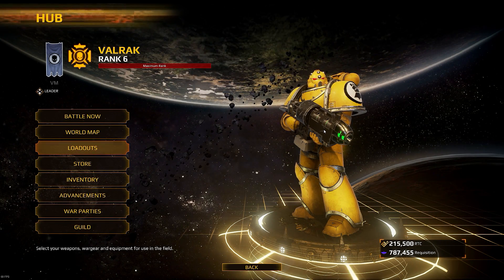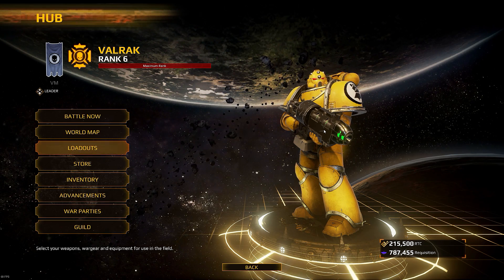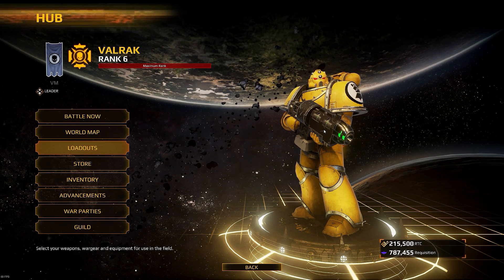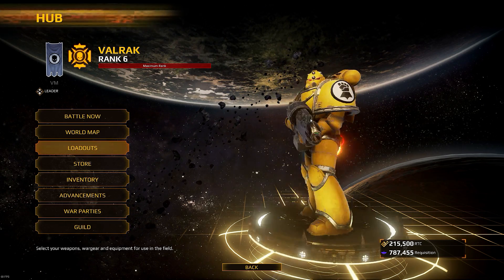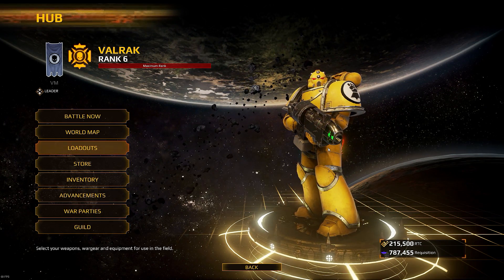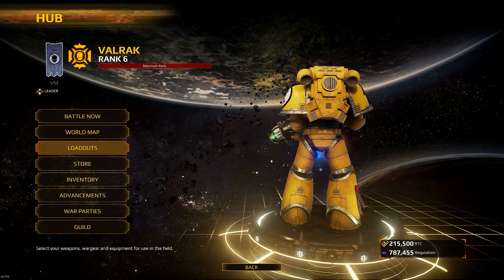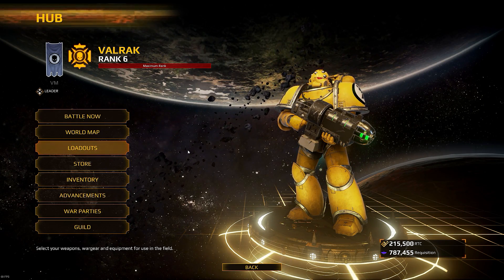Hello everyone and welcome back to another video. Today we've got something very special — a brand new content patch has just been released for Eternal Crusade. I've been playing with it all night with my chapter and I wanted to make a video to show it off to you chaps. As you can see, I'm showing one of the main features: the grav gun. It's absolutely amazing. There are more features added in this patch which I want to discuss in detail, so let's jump right in.